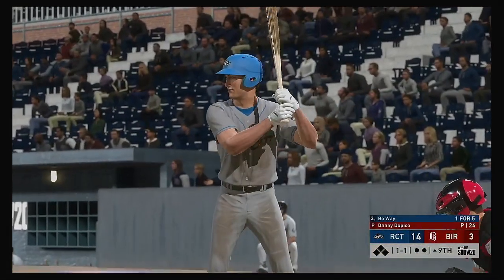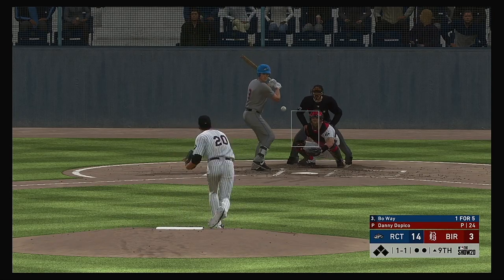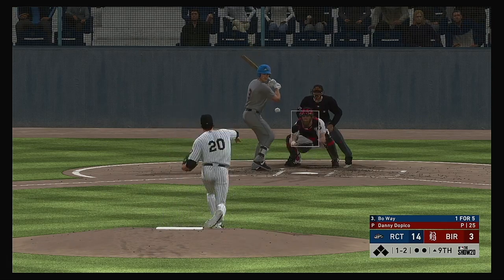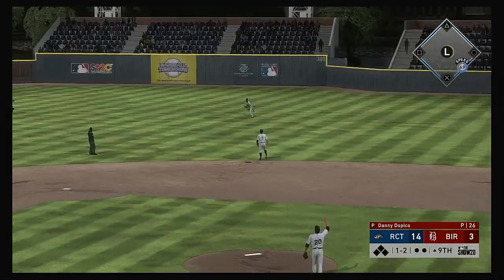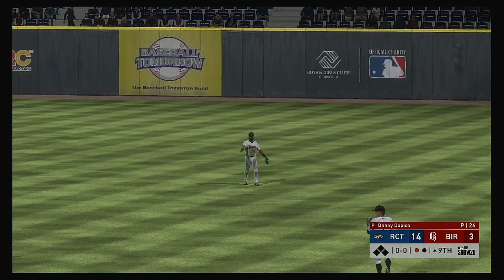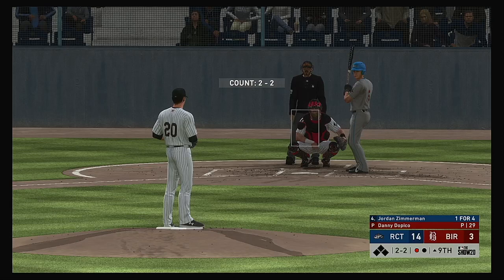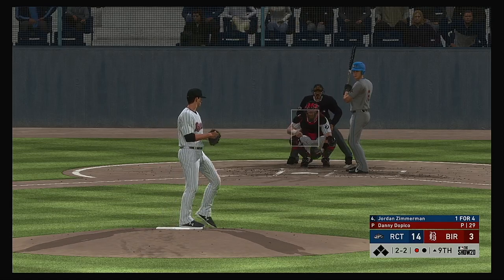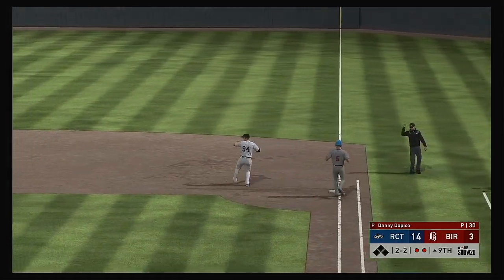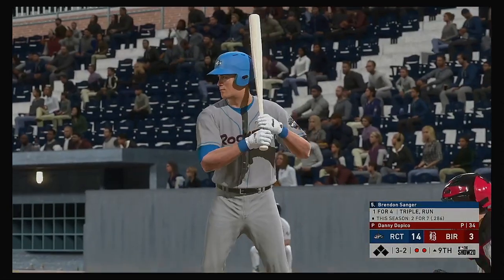All set to start the ninth inning. Stepping up: Bo Way, looking to improve on a one for five effort so far. The one-one home — in there for the second strike. Lofted in the air out toward right center — Torres has the best view of this one, so he'll take it for the first out. So now it'll be the four-hole hitter Jordan Zimmerman. He got under one and popped out his last time up. Look for him to stay a little taller and keep that upper half a little bit more over him. Throw on to first — two gone.